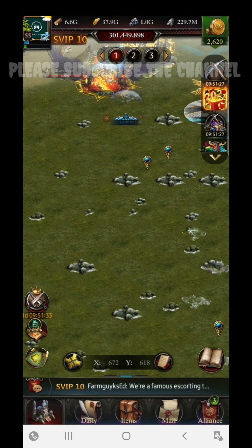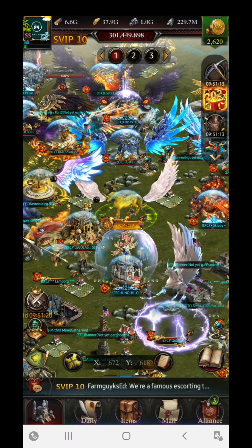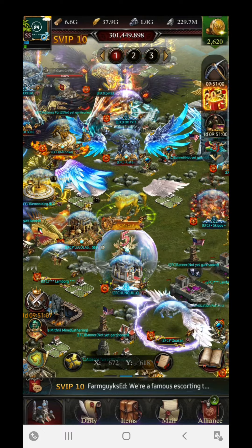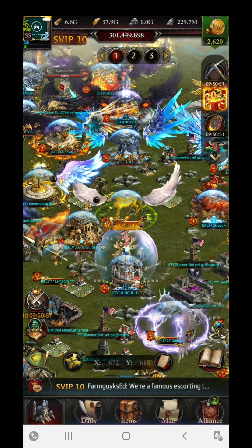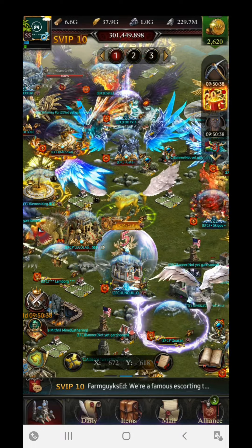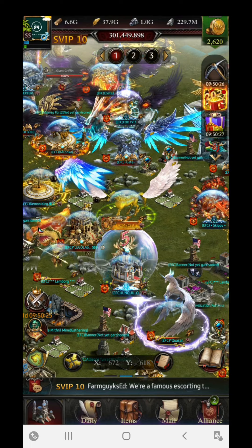For offensive purposes, infantry plus cavalry and infantry plus siege are very effective. But if you are using infantry and archers, it is a bit weak for offense. However, it performs very well for defense because infantry plus archers can easily defeat or defend against an infantry plus cavalry rally. Sometimes it can also benefit against infantry and siege rallies, because archers counter siege troops, and infantry plus archers counter cavalry troops.